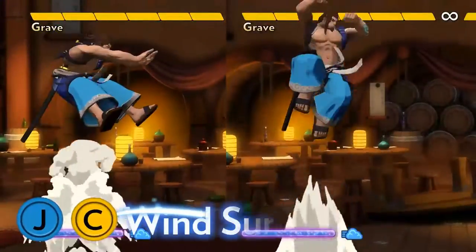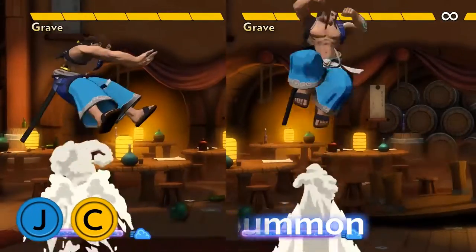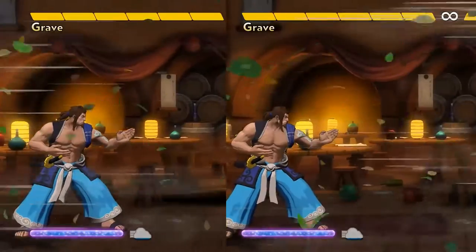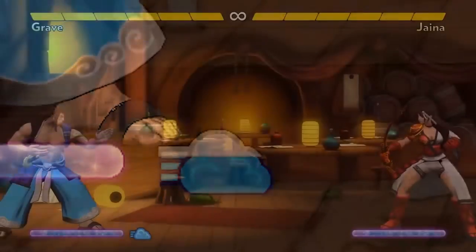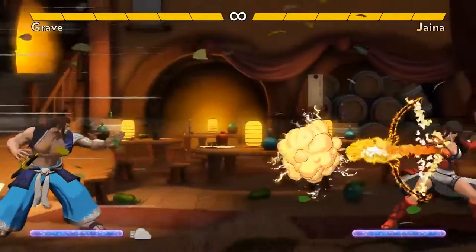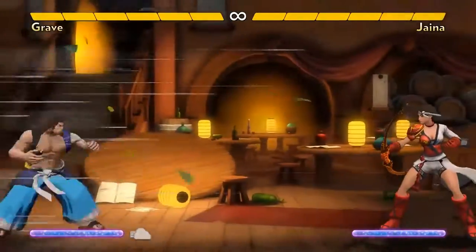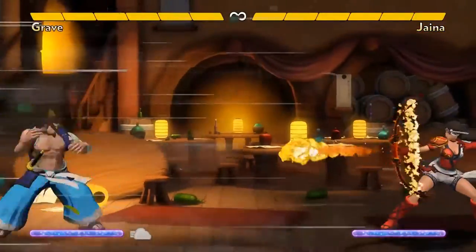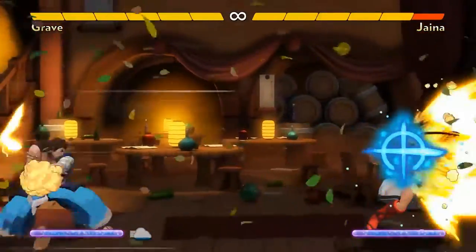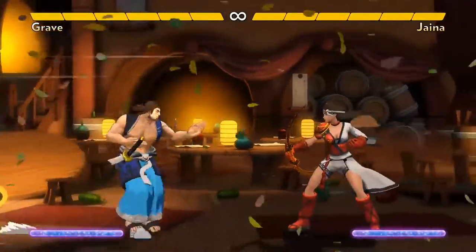Pressing C in the air summons the wind. You can hold back or forward to summon it in either direction, though it's usually best to blow it toward the opponent. The effect is so powerful that it's limited by his cloud meter, so you must wait several seconds between uses. The wind blows the opponent back, making it difficult for them to get near you during the few seconds it's in effect. It also powers up two of Grave's other moves: his lightning clouds become bigger and can destroy incoming projectiles and keep going, and his whirlwind strikes lightning below while the wind is blowing.